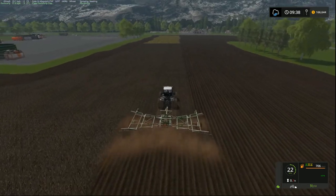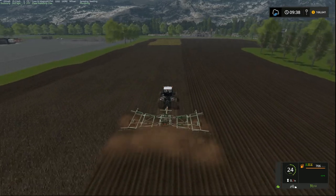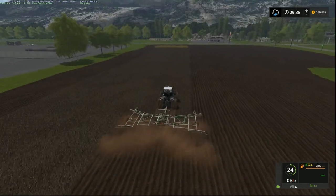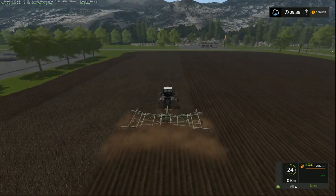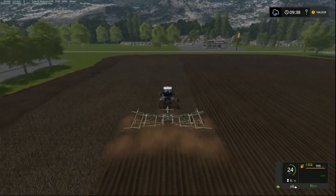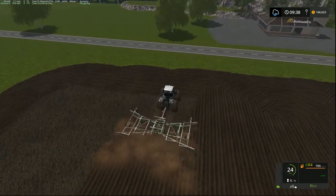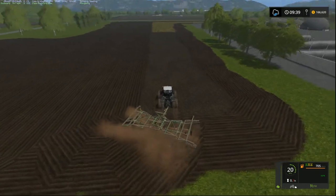Any purchases we need to do - for instance we haven't got a potato harvester or a beet harvester, and no, I'm not going to use the really small ones. If we want to do those crops we've got to basically earn the money to buy them. My equipment of choice is the Grimme - I've got a modded Grimme which is about $70,000 - and the Ropa, which I've done a mod review on recently. They're my preferred units but they're about $350,000 so we won't be getting them straight away.